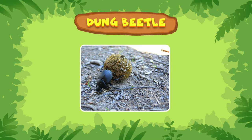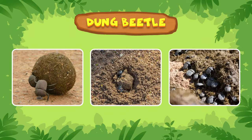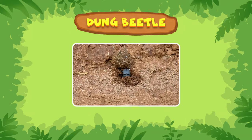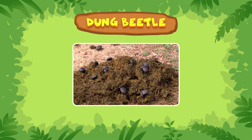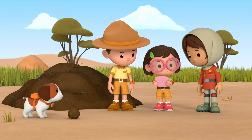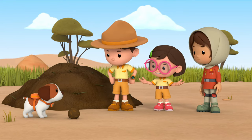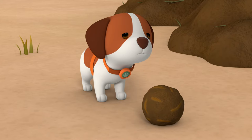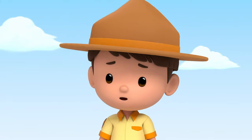Well, dung is important to dung beetles. But not all dung beetles make dung balls — there are three different types: rollers, tunnelers, and dwellers. Rollers roll dung into a ball, while tunnelers bury their dung by digging underneath it, and dwellers live in the dung itself. So this belongs to a roller dung beetle — it probably mistook Hero's ball for its dung ball and rolled it away.